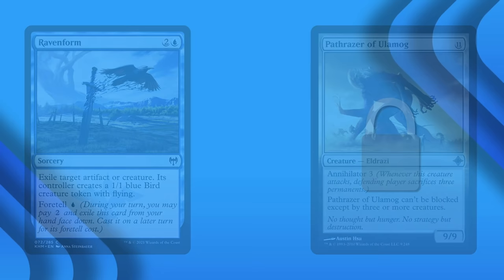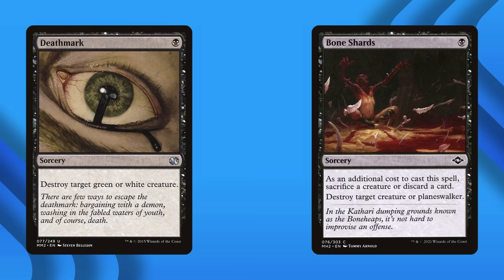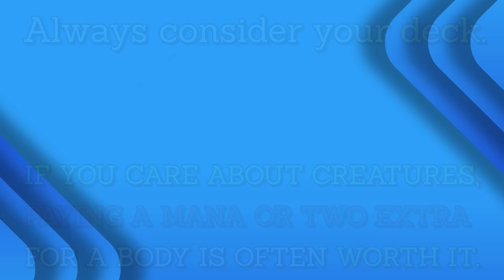Instant-speed removal is better than sorcery-speed removal, allowing you to act at the optimal moment. Exiling is better than destroying, as exiled cards are much harder to interact with. On the other hand, sometimes a downside renders a card unplayable. Deathmark may only be 1 mana, but it's too narrow in its focus, while the downside of sacrificing a creature or discarding a card from Bone Shards may just be too heavy a price to pay. Sometimes the incentives of what to play are based on your deck — if you're playing a deck that cares about creatures, paying a mana or 2 extra for a body on the battlefield is often worth it.